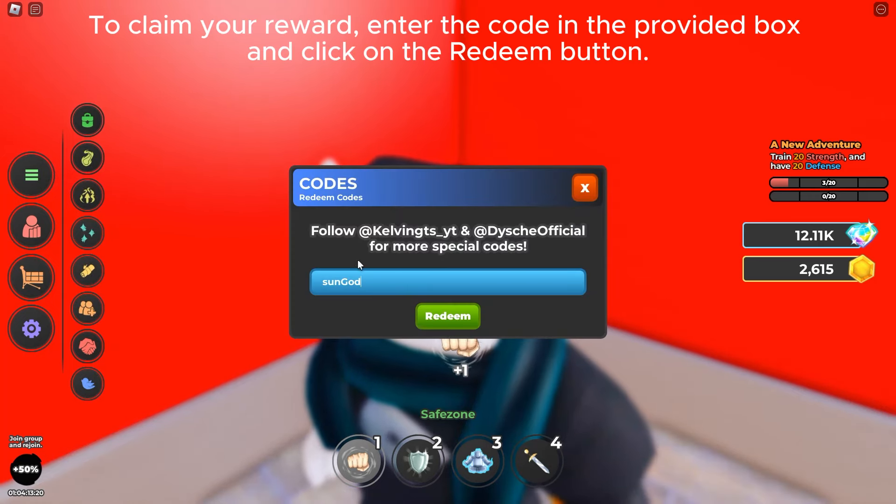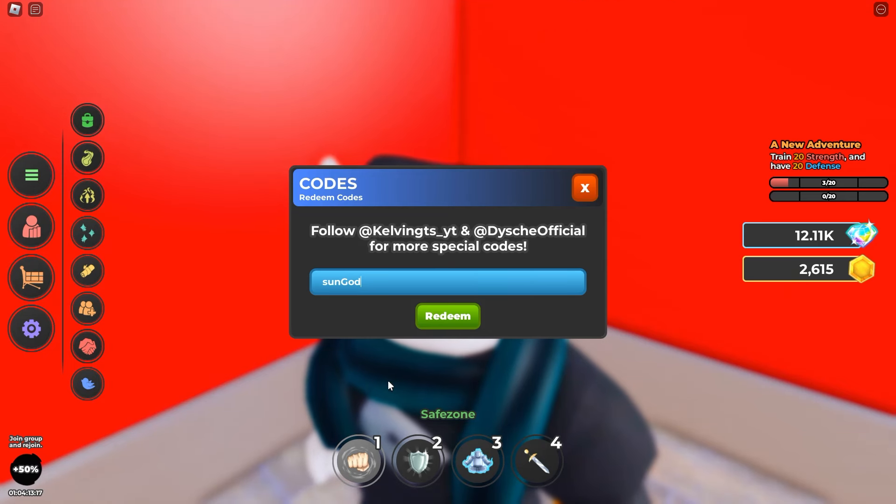To claim your reward, enter the code in the provided box and click on the redeem button.